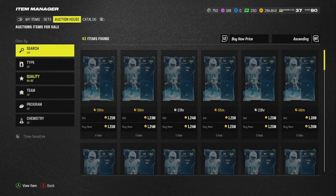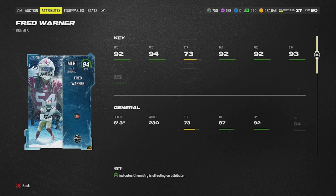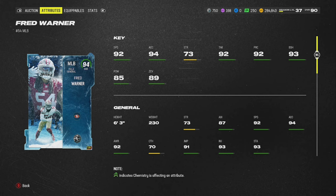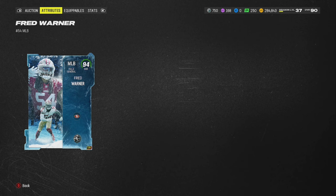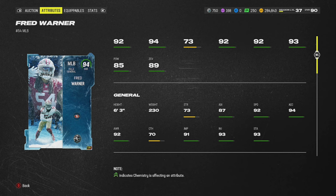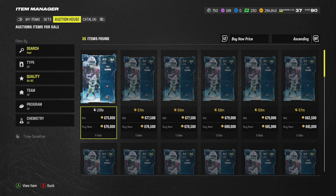Let's look at Fred Warner too. He's around 600K. He's 6'3", 230 pounds — 92 speed, 94 acceleration, 89 zone. He's not trash. You could put him on the edge in a 4-6-1 playing coverage — you could user him at 6'3". My question is whether he gets lurk orders for zero or one. Lurk orders for zero would be very glitchy; for one is still decent. That's pretty much what you need to know about Zero Chill.